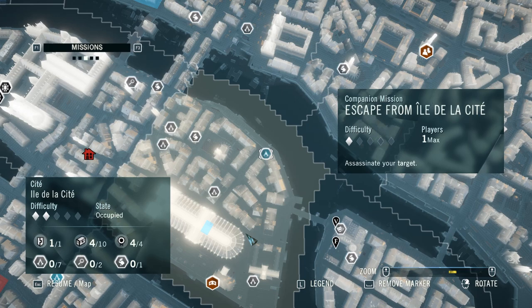I was requested multiple times by different viewers to explain various ways to make money in AC Unity. I'll start from easiest to hardest.